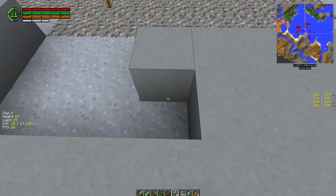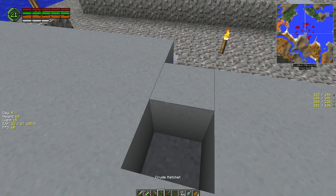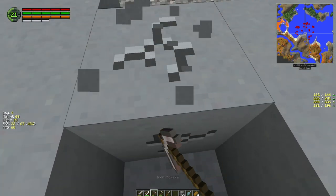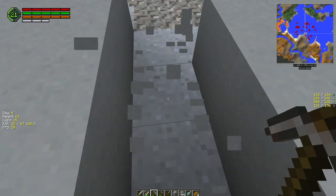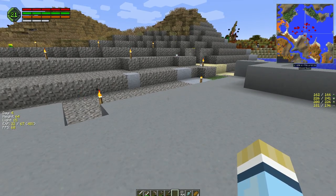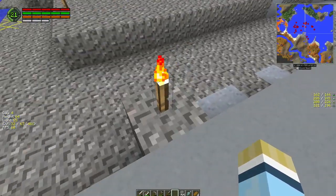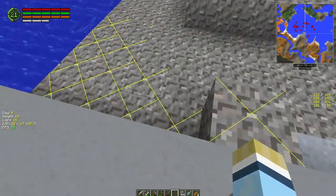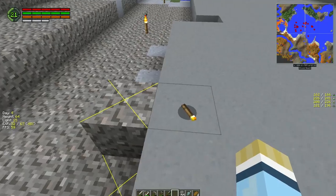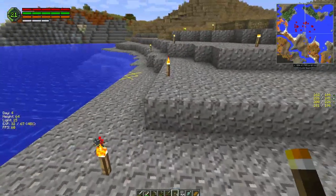The benefit of having the concrete is that mobs will not spawn on the concrete. And if we hit F7 here, you can see they will not spawn here, which is awesome because now I can move my torches. So you can be much more efficient with your torch usage.